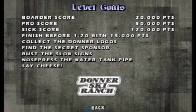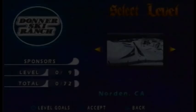Looking at the list, we can see that each level has nine goals. The first three are always score-based, and the fourth is sort of a speedrun goal, where you have to get to the bottom in a certain amount of time while getting a certain amount of points. The fifth is to find hidden logos throughout the level, the sixth is to find a secret sponsor, and then each level has three unique goals. This level's are Bust the Slow Signs, Nose Press the Water Tank Pipe, and Say Cheese.